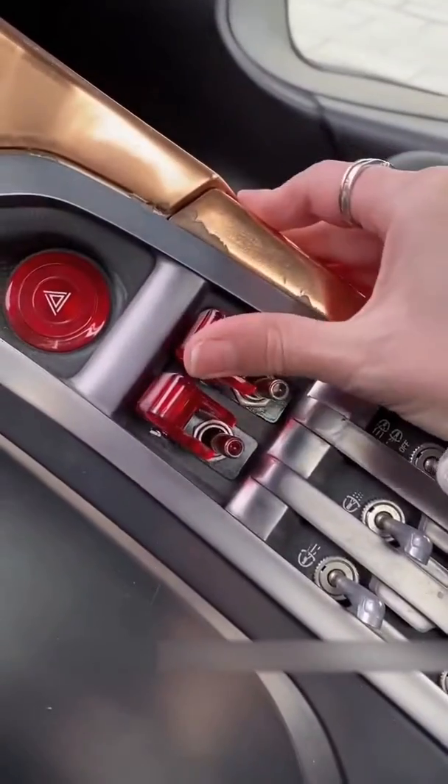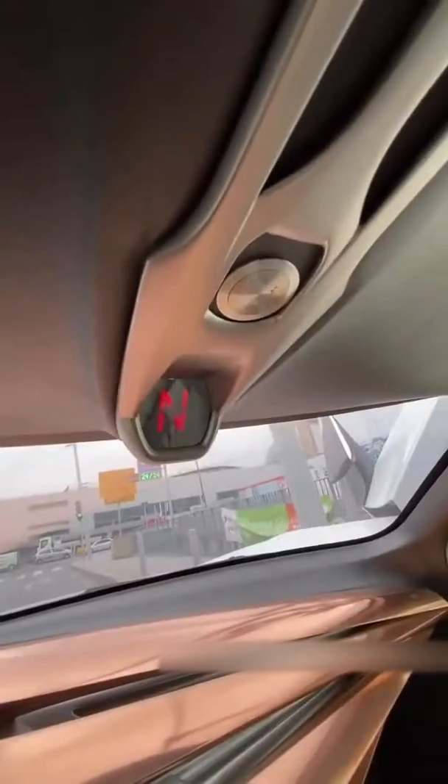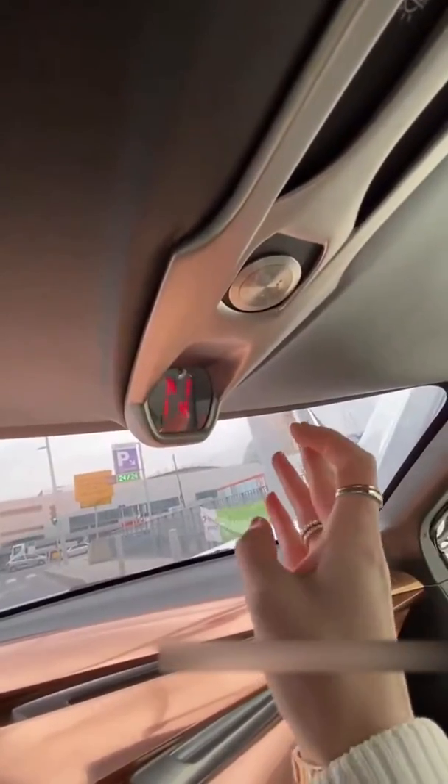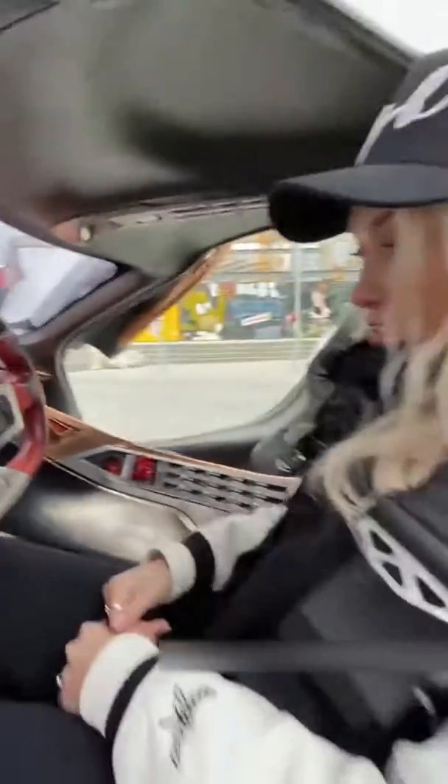This is how you start it up. You need to start something — this is the ignition, and this is like the safety switch. So you press this first, and then this button here to go into first gear. Ready?